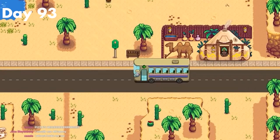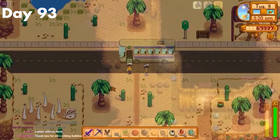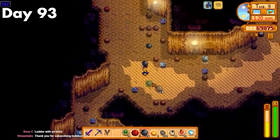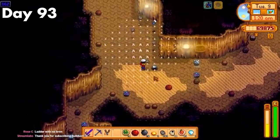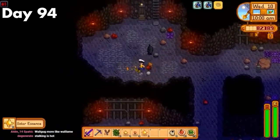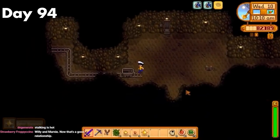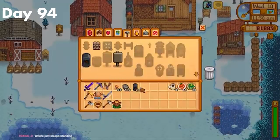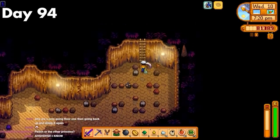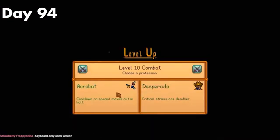Day 93. It was time for a real Skull Caverns run. I blocked Pam and managed to get to the desert at 9:30-9:40ish, finishing on floor 170 with about 200 iridium. I messed up a lot with slingshot usage, but overall I was pretty happy with my first real run. Day 94. I went and got the solar essence for the Mr. Qi quest, meaning I now had access to the casino. After that, I accidentally crafted 20 furnaces instead of 5. Then I went to the caverns and managed to get combat level 10. With all skills at level 10, I headed to bed happy.